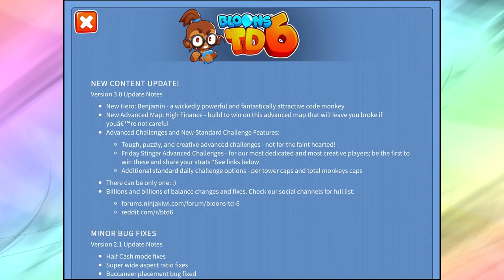Welcome back to the new content update version 3.0 for Bloons Tower Defense 6. The two main things are the new hero and the new advanced map. On top of that we get new advanced challenges and a lot of different bug fixes and changes that are happening in the game.